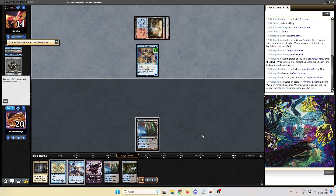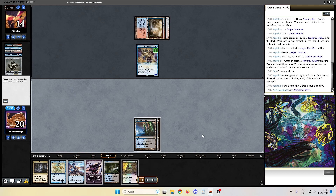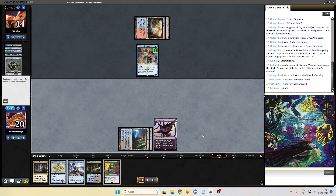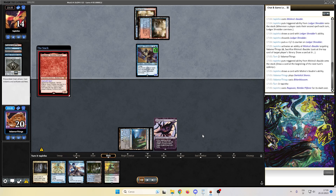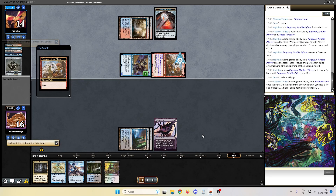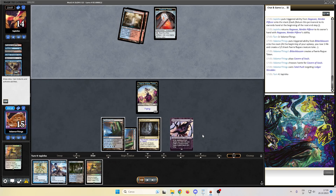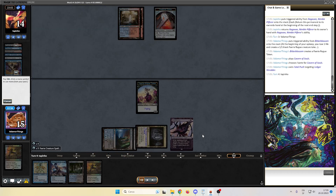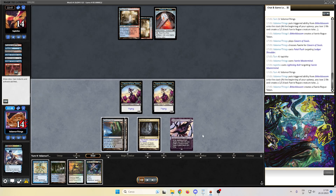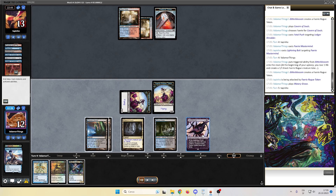We top-deck a push but we don't have the fetch to trigger it. So we just play the Bitter Blossom and pass the turn. Opponent dashes in a Ragavan — we are in great danger. Opponent reveals a Secluded Glen, which he can play. We push the Ledger Shredder. Opponent holds Fairy Mastermind. We create another token, we attack — opponent down to 13. Watery Grave on tap.